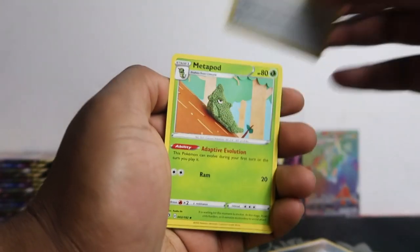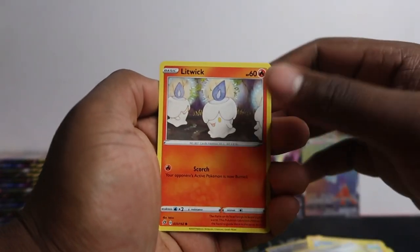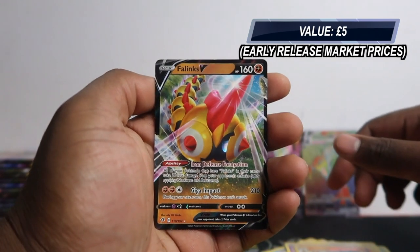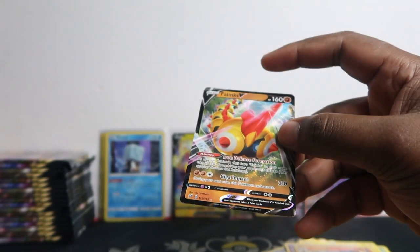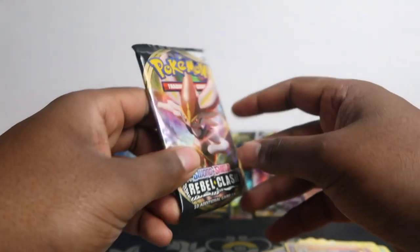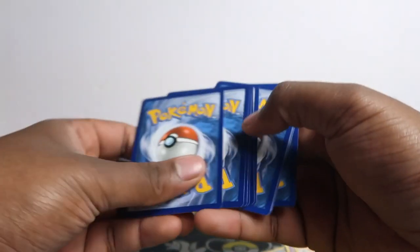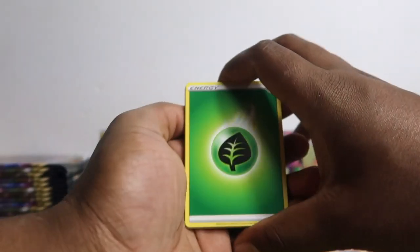Speed Energy, Metapod, Heliolisk, Trubish, Elgyem, Horned Edge, Litwick, Galarian Corsola, Arcanine, Phanpy V — and we actually pulled this in my first opening as well. Not a crazy card, goes for about five and should drop once it releases officially. The prices I'm putting on screen are the pre-release early price, because people who want it early pay the premium. Once the market is flooded after release, prices should drop. So if any card's price is a bit high, just wait for release or a few weeks after.